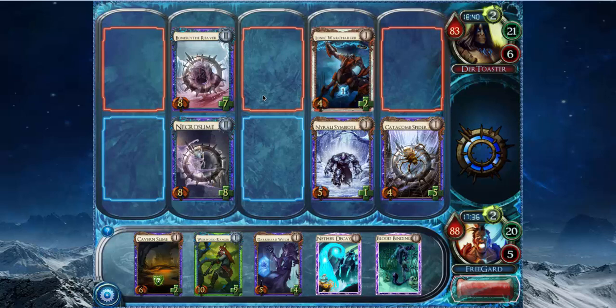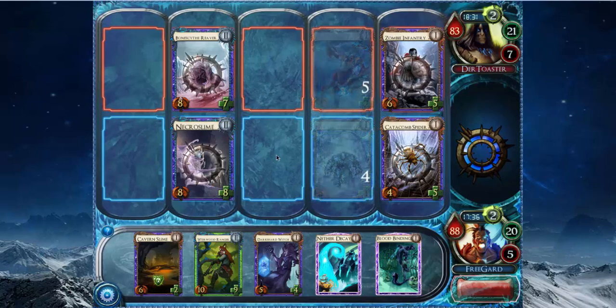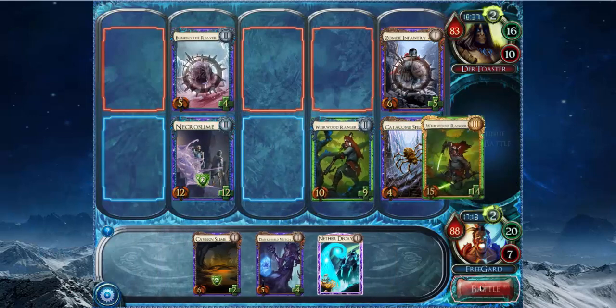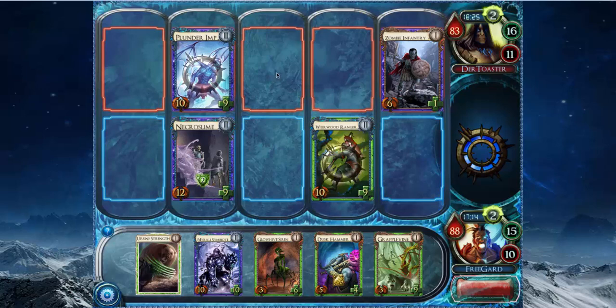That's kind of strange because my Necroslime does live — I just hit one of my own creatures and it lives. Now I can hit the Catacomb Spider and wall 12 with regen. The only question is whether I want to shrink this Reaver to make my Necroslime more survivable. I think that's my best play because my other option is to play a mediocre creature. So I think it's better to bloodbind this guy now so my creature takes 3 less damage, then play Weirwood Ranger. That way it still has 9 toughness, which is more power than Shade Claws. It would be at 6 toughness otherwise, which is killable by a large majority of level 1 creatures. You can take any of these creatures from my hand — you can't take the Symbiote or the Earth Sign Strength, which are the cards I was planning on playing.